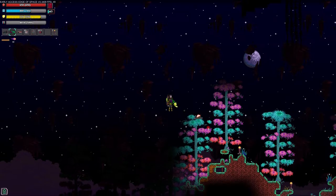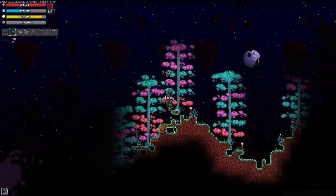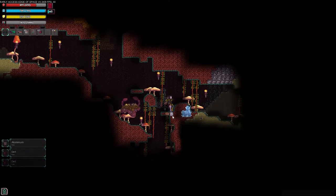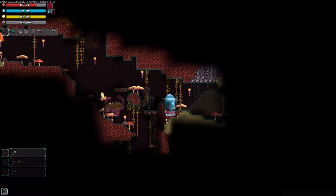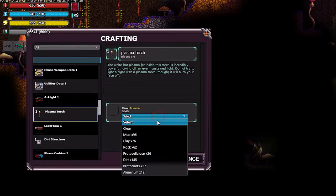Killing enemies will also earn you science depending on its difficulty. At this point, we want to go ahead and mine around until we have at least a thousand science and forty dirt, making sure to gather all the aluminum you come across as well as ice, since these will be important later on. If it gets dark, you can always craft some plasma torches from two of anything, including dirt.